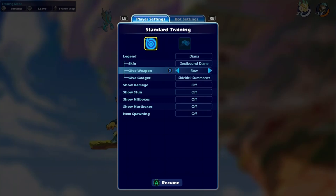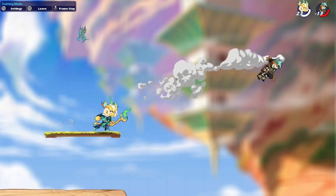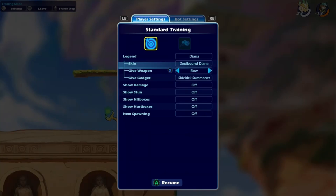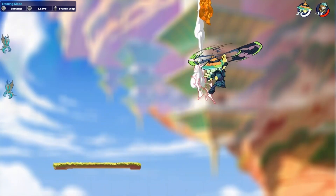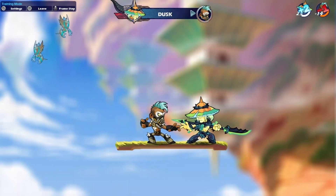Basically if you have bow, blasters, spear — or katars like I was talking about — you basically want to keep your opponent juggled in the air on this map and you're going to get a cheesy kill. It's pretty much a guarantee just because of how small the map KO area is.